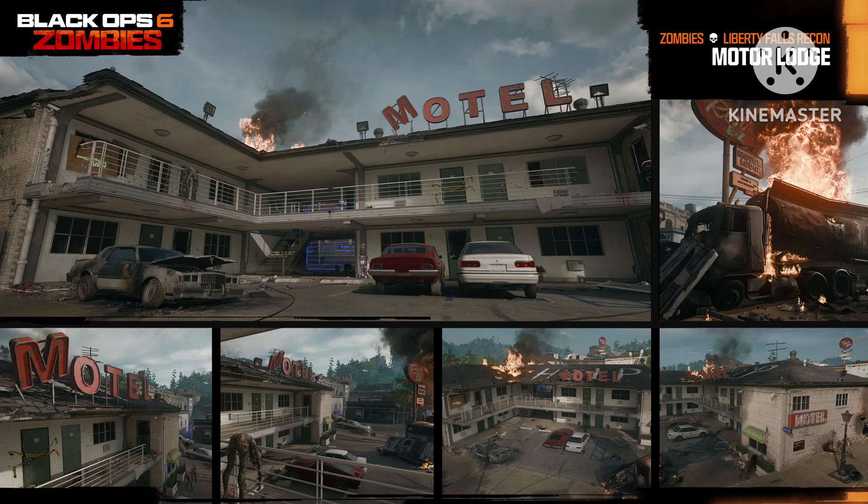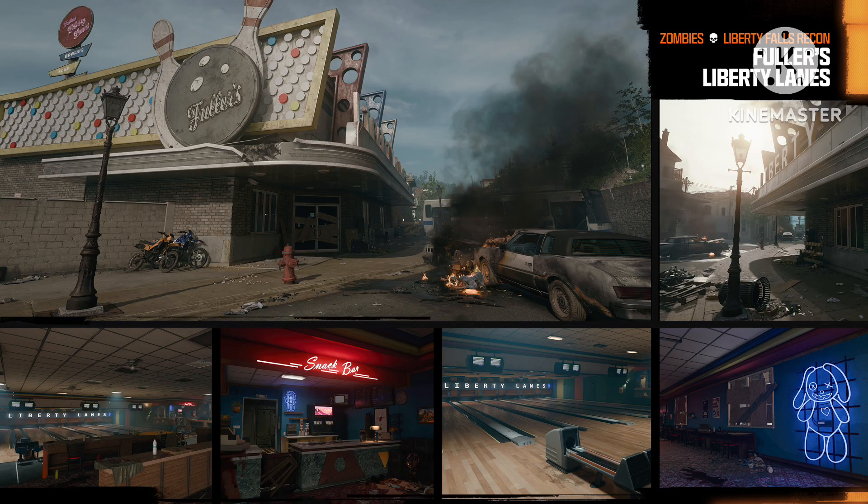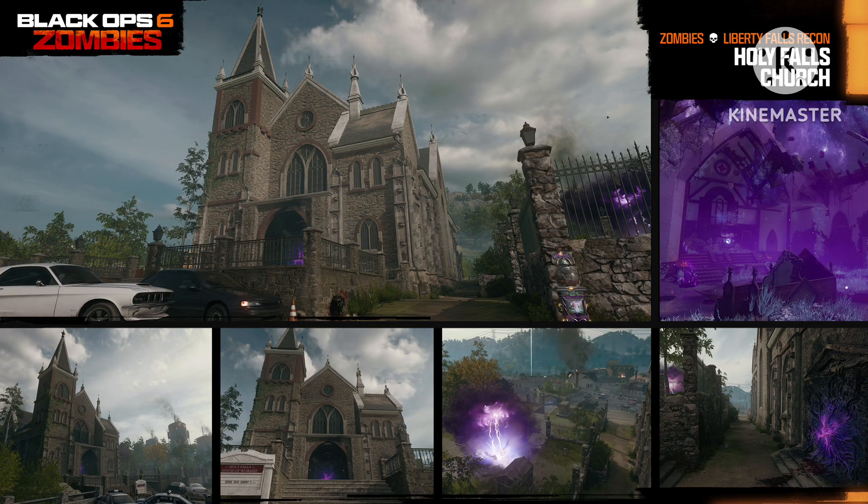Now I'm going to show you exactly what they changed and what is new around the map. You can see dark ether tears, portals, the skybox being dimmer, and just the moodier tone and feel for Liberty Falls. However, to me it really doesn't seem all that different.